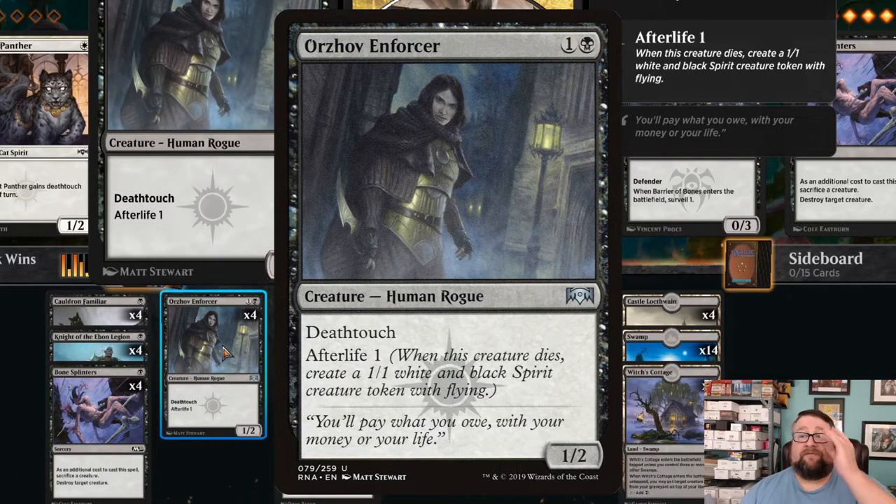Next, we have four copies of Orzhov Enforcer — a 1/2 human rogue for one generic and one black. It has deathtouch and afterlife one, so you get another creature out of it. That works well with Bone Splinters simply because it replaces itself and it keeps a lot of their stuff at bay, because unless they have first strike, whatever they swing at us with is going to die.